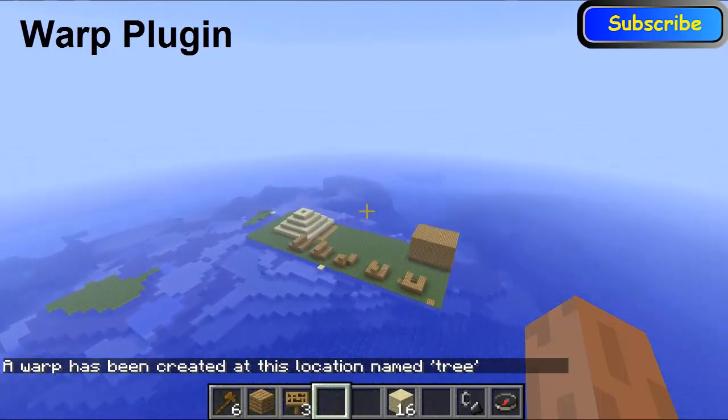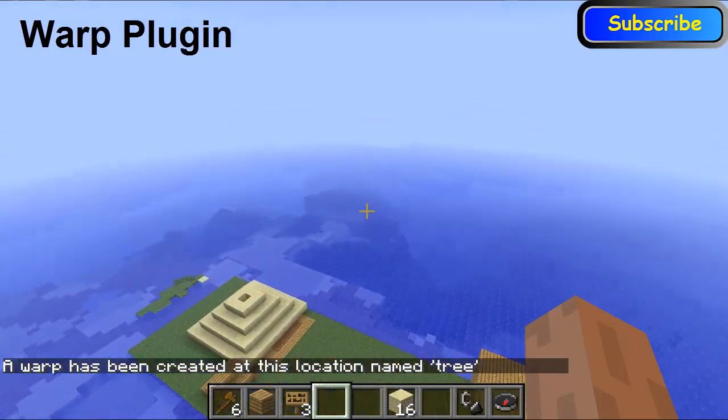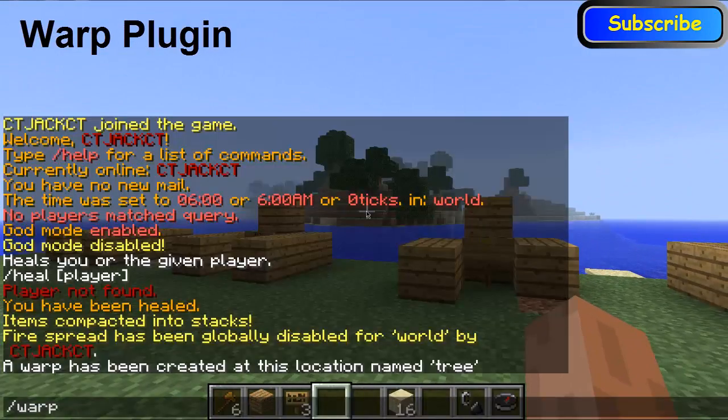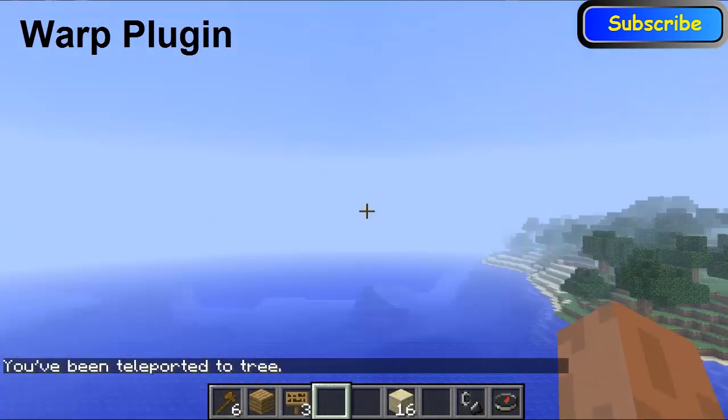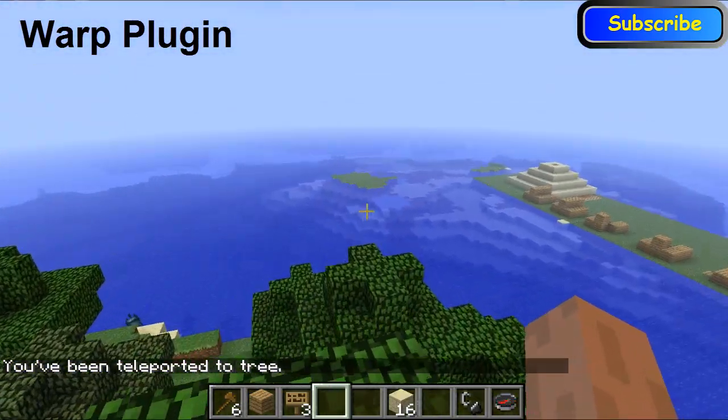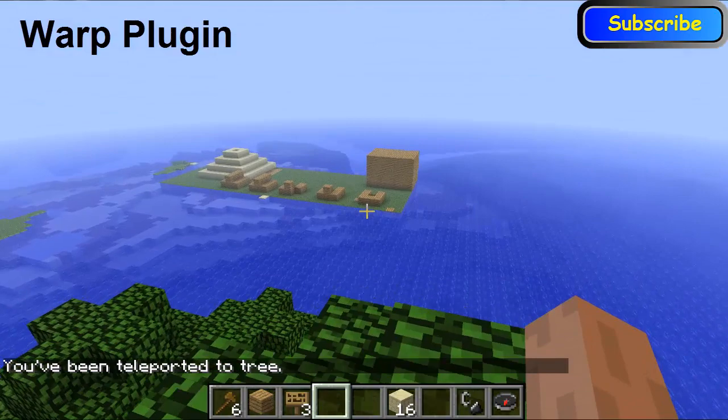So if I fly over here and then type in 'warp' and the name of it — 'tree' — it will warp you to that warp place. This is extremely helpful for getting back to places if they're long distance away.